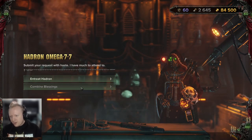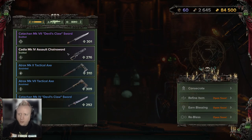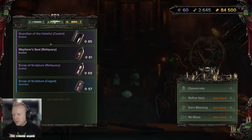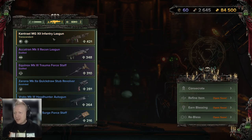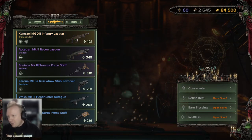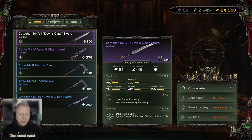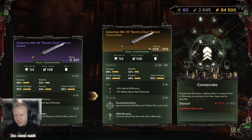Right now, Combining Blessings hasn't been opened up yet. Here in Entreat Hadron, you get a list of all your equipment — your melee, a tab for your ranged, as well as for your Curios. I just got my first Transcendent weapon, which I'd been calling Legendary. The tiers go Anointed, Exalted, and Transcendent, which is cool. This is where you can take your weapon, and if you have enough Plasteel and Diamantine, you can Consecrate right now — increase its rating and add another blessing. 350! I'm gonna be grinding for a while.